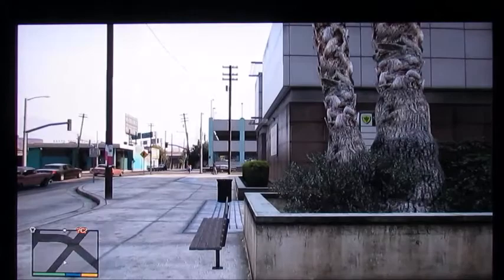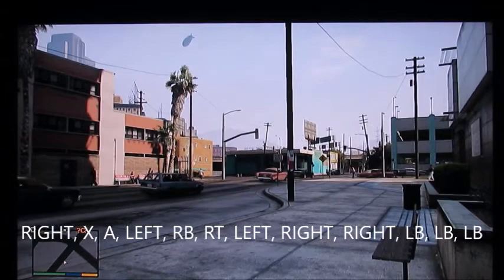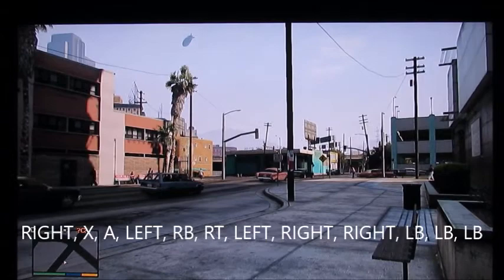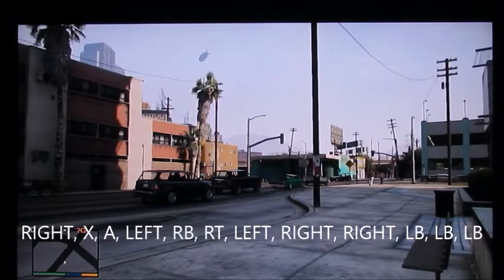So it's: right on the keypad, X, A, left on the keypad, RB, RT, left on the keypad, right on the keypad, right on the keypad, LB, LB, LB.